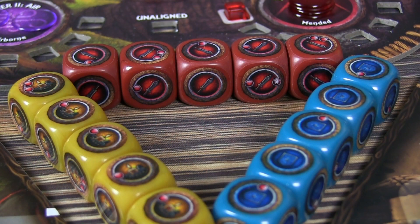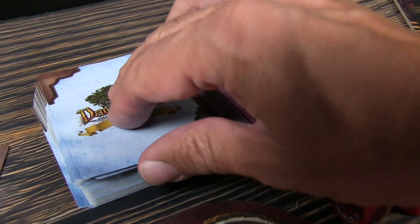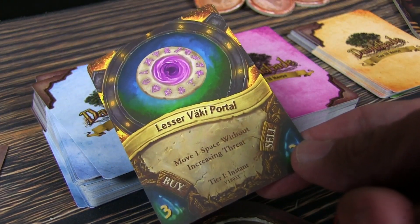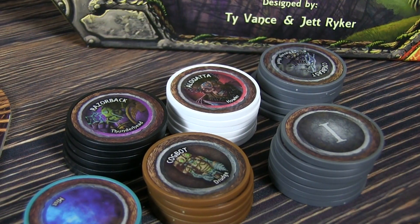There are items in the game — level one, two, and three items that you can buy and sell. And of course, money in the game and so forth. And those are really the basics, along with the different monsters that you're going to be facing in the game — those chips are here as well. So let's dive in and take a look at some of the different things you can do on your turn and some of the neat aspects of this game.